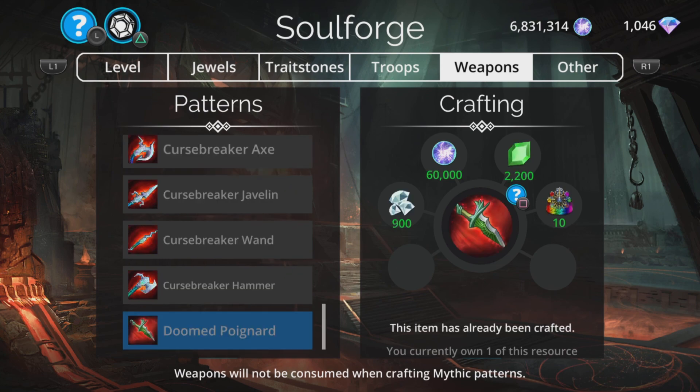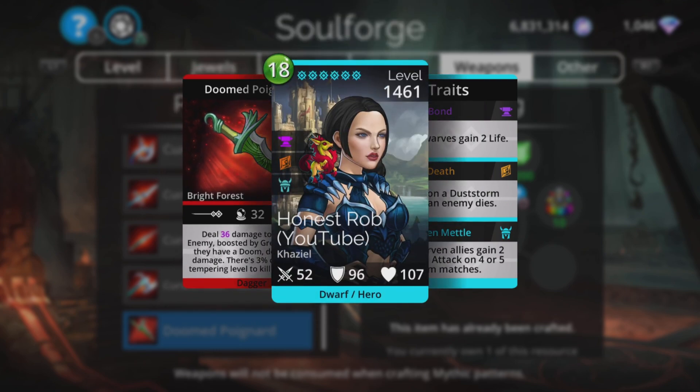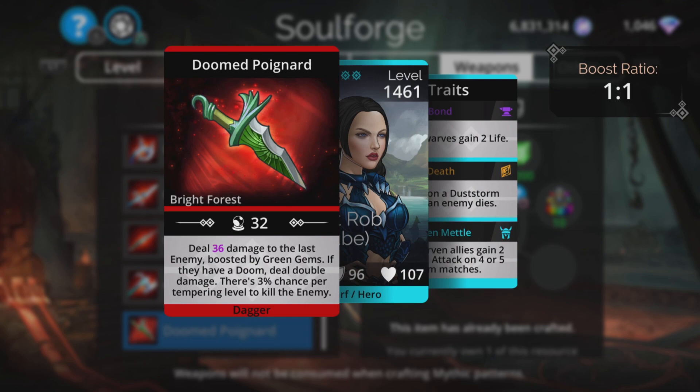Now onto the Soul Forge itself. I'll start with the weapons first, but I'm going to skip over the ones that are here all the time. First up is the Doomed Poignard — deals magic plus four damage to the last enemy, boosted by green gems. If they have Doom, deal double damage, and there's a three percent chance per tempering level to kill the enemy. Personally I'm not a fan of percentage-chance-to-kill weapons — it can only end in disappointment. The damage is okay but is guaranteed only that part; the three percent per tempering level to kill is not. It's also limited to the last enemy — you can't even choose who you attack. Very situational and overall not a big fan.